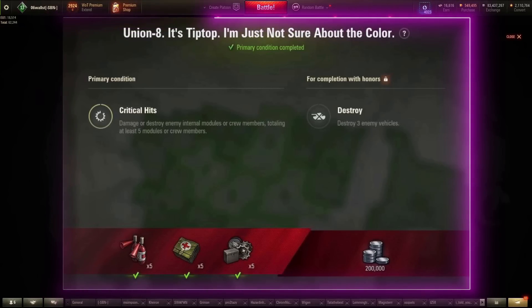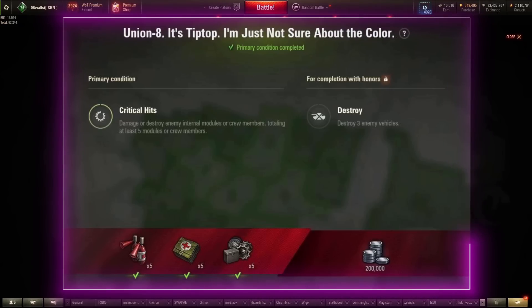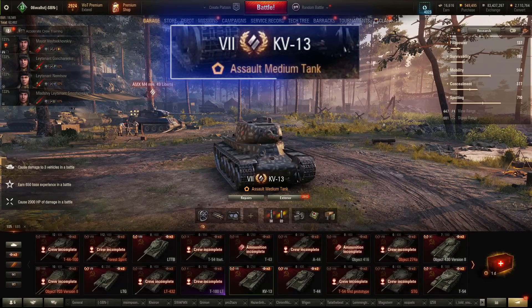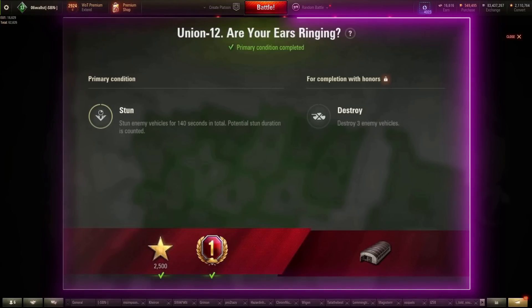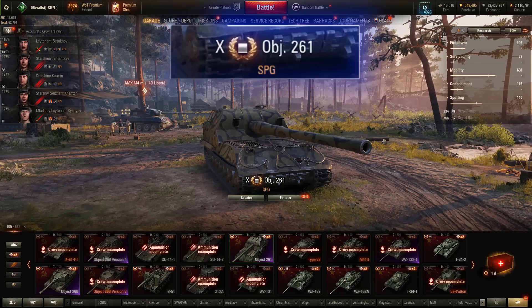On to missions for the Chimera, permitting tiers 7 to 10, and these missions must be done in one game. Starting with the Union — China or USSR. Union 8: internal modules or crew members totaling at least 5. Once again, fast-firing, low alpha, mobile tanks and set a fire. My picks here are the LTTB, the LTG, KV-13, or T-44. Union 12: stun enemy vehicles for 140 seconds in total. Any of the Russian arty with their stock guns can do this, but the Object 261 is absolutely the best choice here.